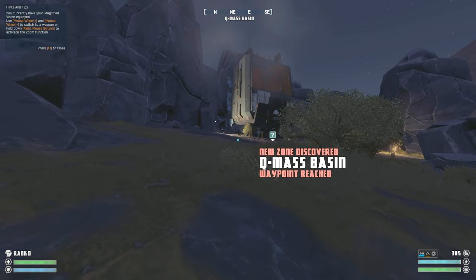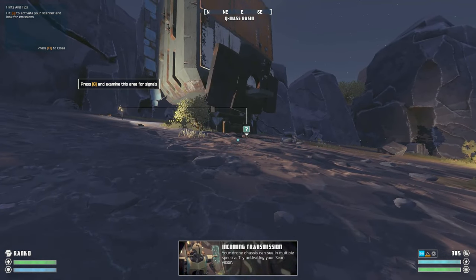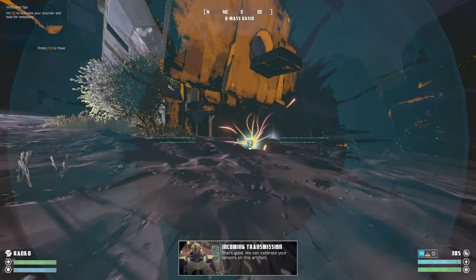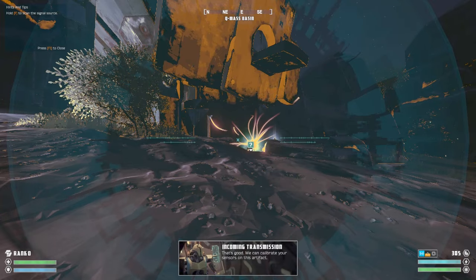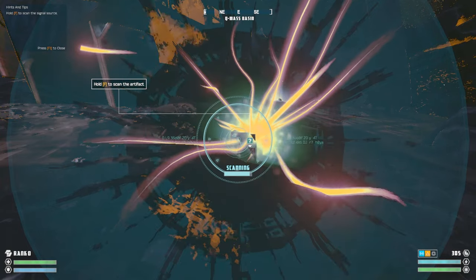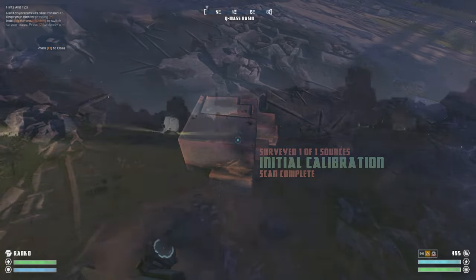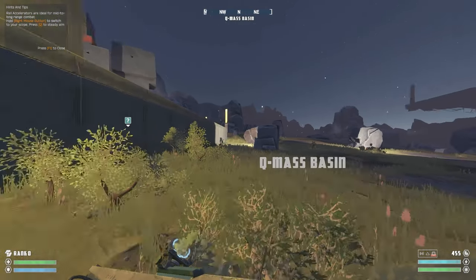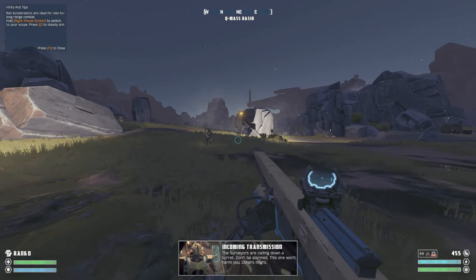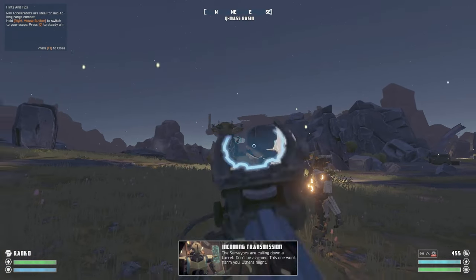There's another rune that we're not going to explore because there's no waypoint, so I'm just going to keep going to the QMAS spasm. The drone Chessa can see in multiple spectra — try activating your scan vision. Well, that looks a bit dangerous. We can calibrate your sensors on this artifact. Scanning. I guess this is not some kind of Stalker-esque anomaly. QMAS spasm — waypoint reached. The surveyors are calling down a turret. Don't be alarmed, this won't harm you. Others might.